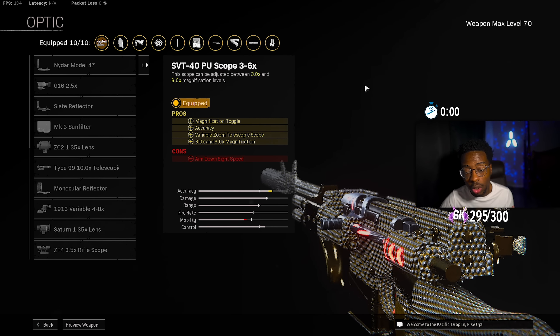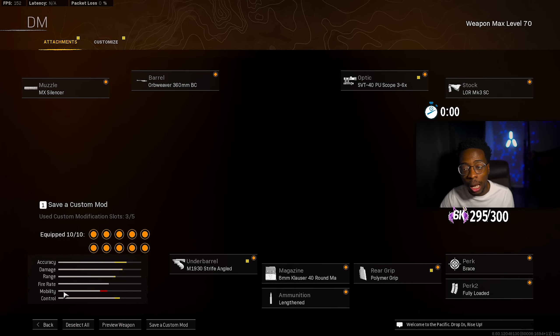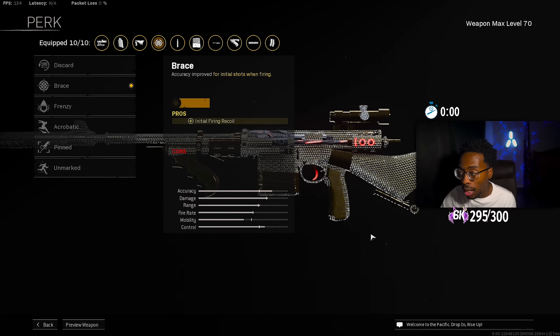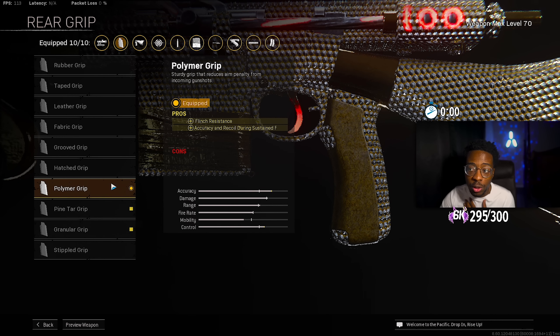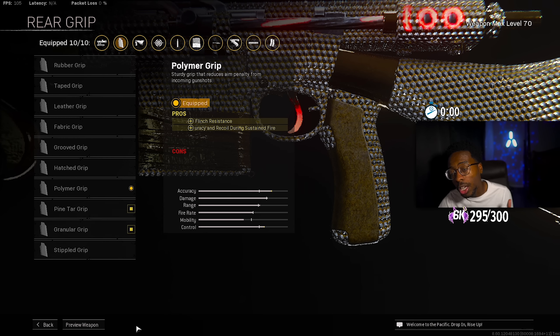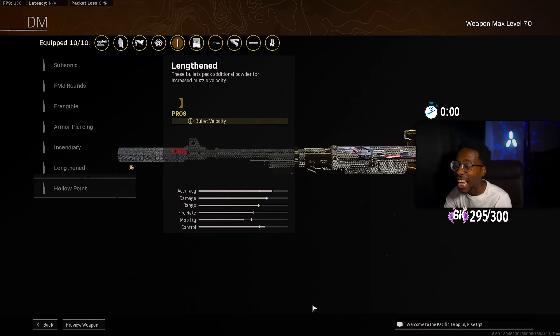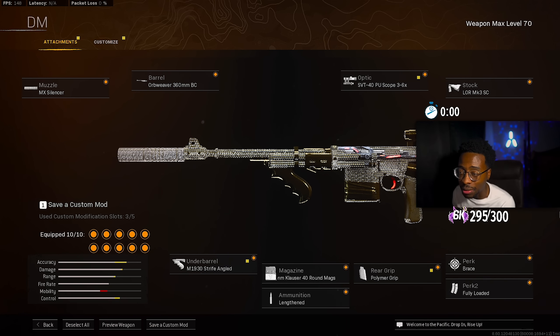The optic is always optional, but for long range the SVT-40 PU Scope is arguably the best optic on Vanguard ARs. For the stock we have the LOR Mk3 SC Stock, which gives recoil control when mounted, crouched or prone accuracy, and recoil during sustained fire. Perk one is Brace for initial fire and recoil control; perk two is Fully Loaded for all your ammo. Rear grip is the Polymer Grip for flinch resistance and accuracy during sustained fire. The magazine is the 8mm Klauser 40 Round Mag — trust me, run the 40. Last attachment is Lengthened ammo for bullet velocity and extra range. It's still top two in the game.